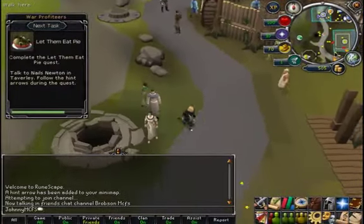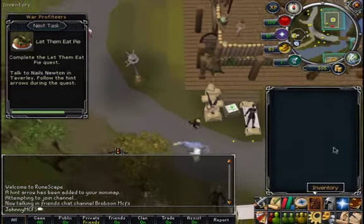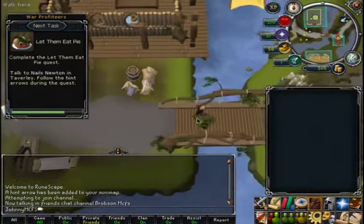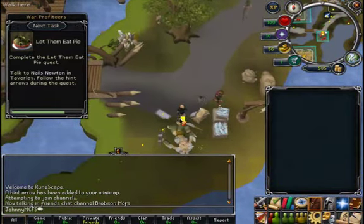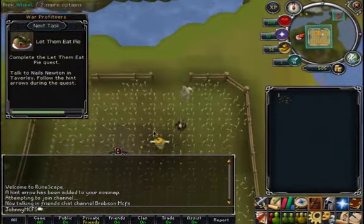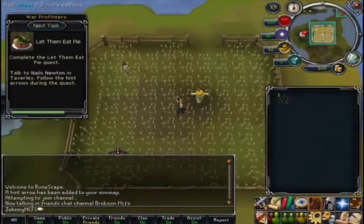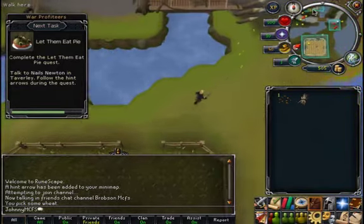Right here and now, I'm doing the Let Them Eat Pie quest. My throat still hurts from earlier. I know that you need the fishing bait from here, along with something else. You need some wheat, and it's going to tell you to go up to the mill to make flour.